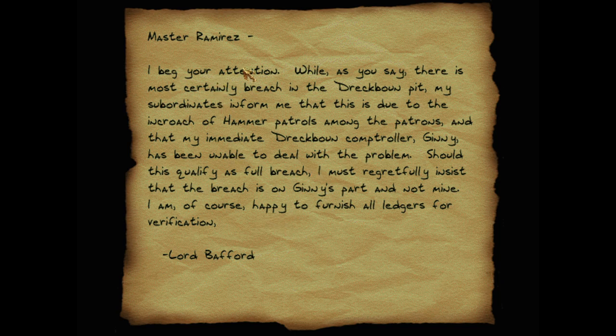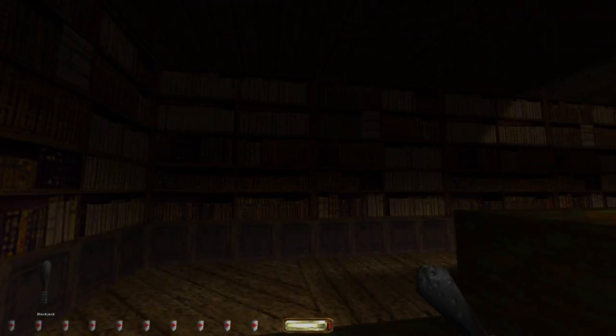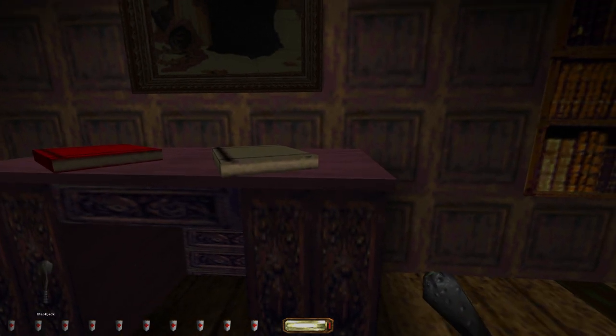"Master Ramirez, I beg your attention — there is most certainly a breach in the Drekbon pit. My subordinates inform me this is due to the encroach of Hammer patrols, and my immediate Drekbon comptroller, Ginny, has been unable to deal with the problem. I must regretfully insist the breach is on Ginny's part and not mine." He's selling Ginny out! Ginny's like a recurring character — Ginny works for everybody. I think Ginny's in Thief: Deadly Shadows and Thief 2.